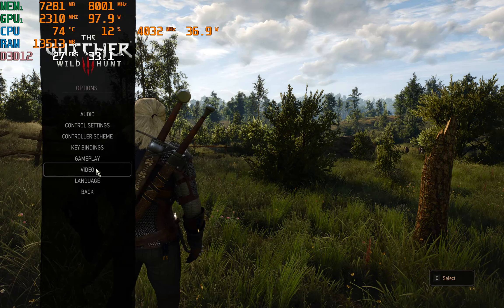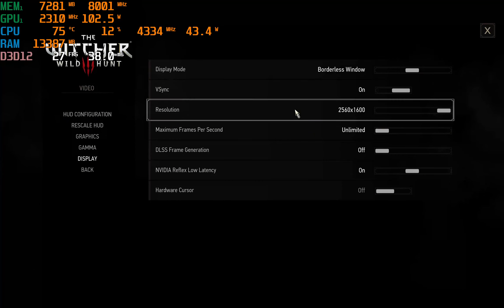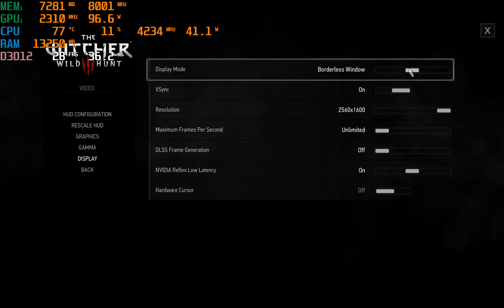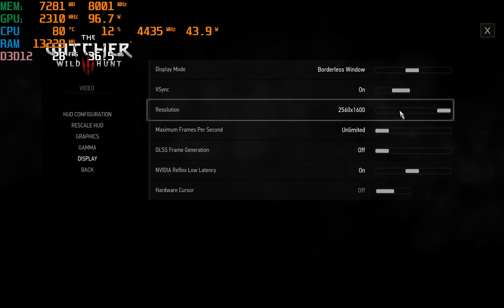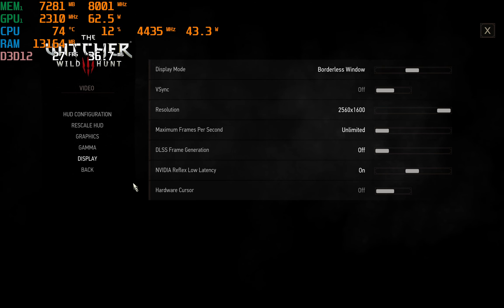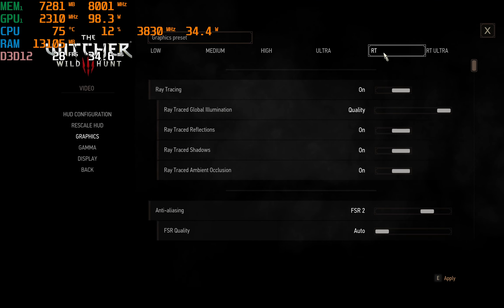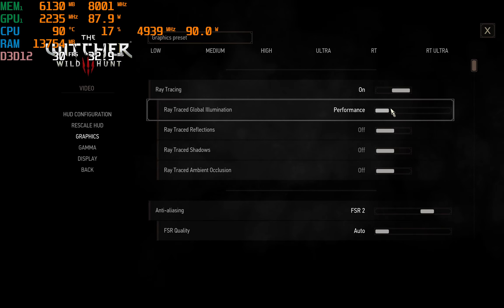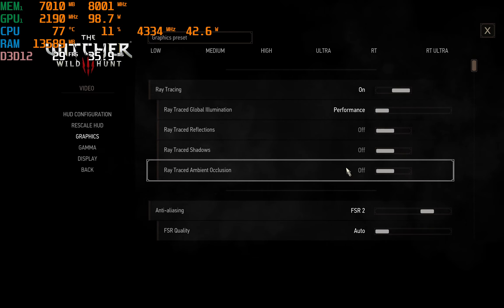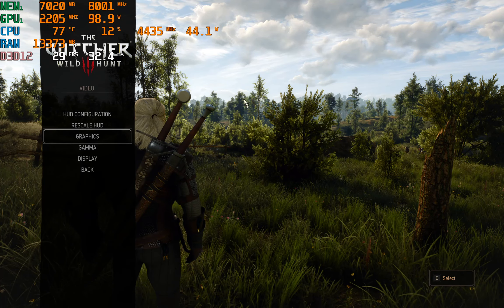In the latest update they now split graphics and display settings. Display handles all the stuff related to your display settings — I've got unlimited frames checked, running in borderless window mode, vsync on at 2560 by 1600, which is the QHD+ native refresh rate of this display. Let's turn off vsync. Jumping back into graphics, we were on RT ultra — let's bump it down to RT, which puts things into performance mode and turns off some of the extras that really hunt down the GPU power. All these settings should still be set to ultra.